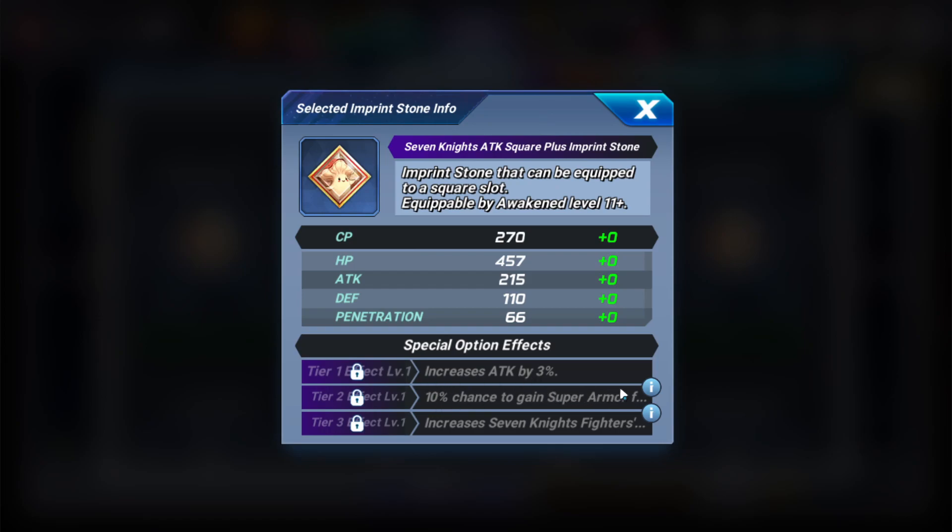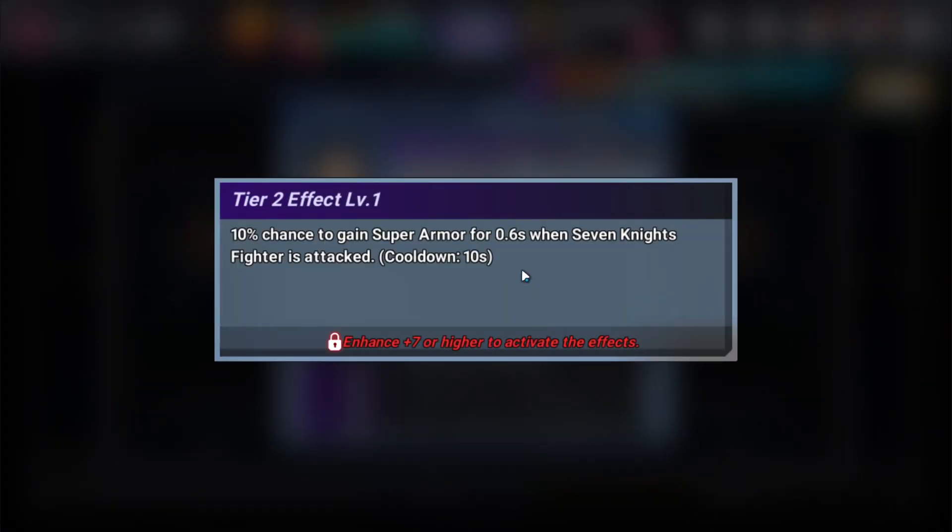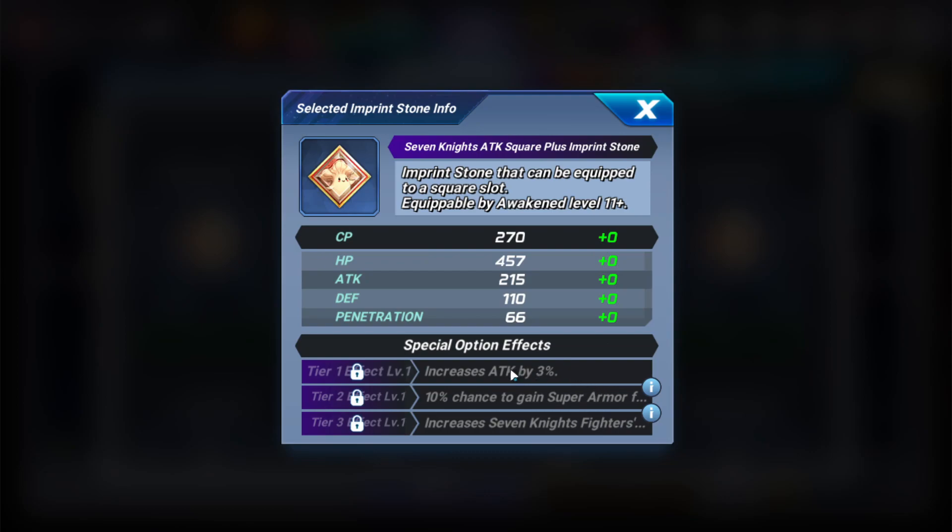The diamond stone gives you increased attack 10% and a chance to gain super armor for 4.6 seconds when Seven Knights fighters attack. That super armor duration does go up when leveled. As for where imprint stones are useful: PvE should be your focus — league match, infinite battle — those modes where imprint stones apply. In championship they're only applicable about every 13 weeks, so it's not really viable to put a lot of resources into imprint stones just for that.